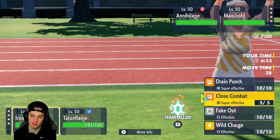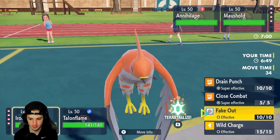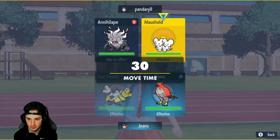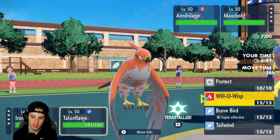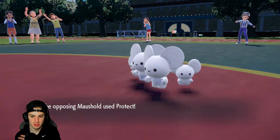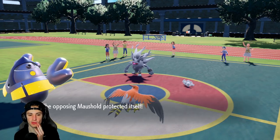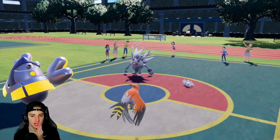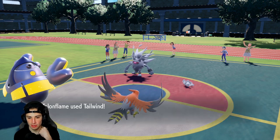We're going up against Annihilape and Maushold. From here he could just Terastallize. I definitely want to go for Fake Out, but I'm going to set up a Tailwind for my squad — might as well just Protect. Okay, smart little Protect here. I get off a Tailwind, and I think I just Drain Punch the next turn to get back as much HP as I can. I wonder what Annihilape's doing here — just hitting me with a Rage Fist?